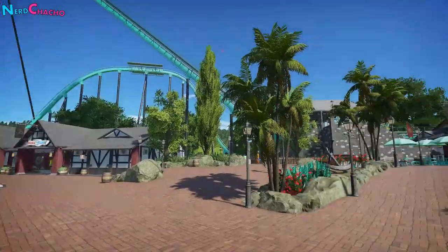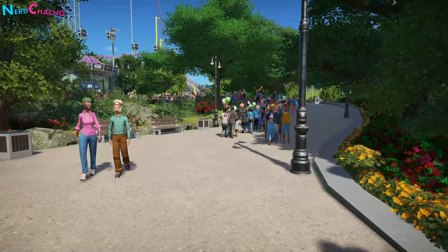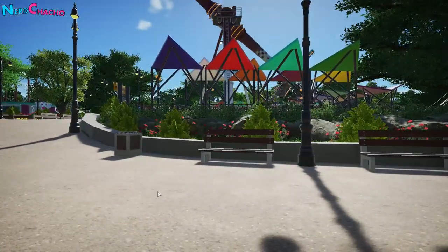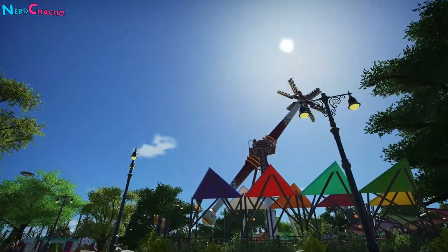Small terrain changes create depth to sight lines. No park is ever truly flat, so never build on flat land. And when you do, move your terrain around a little. It doesn't have to be mountains, it just has to be enough to be noticeable. Using the small brush with a low intensity will do the trick. And modify your terrain around your coasters and your rides, and vary your height throughout the park.